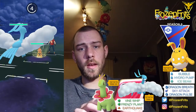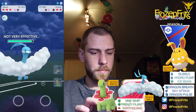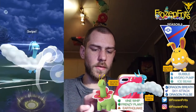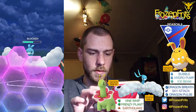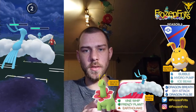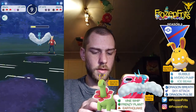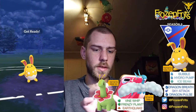So I'm gonna switch into my Altaria and I am not gonna shield this — okay, it was just a Power Punch. And he came in with his own Altaria, I didn't even see it. And we're gonna take off this Sky Attack. And we're gonna take off this Sky Attack — okay, it was also just a Sky Attack.